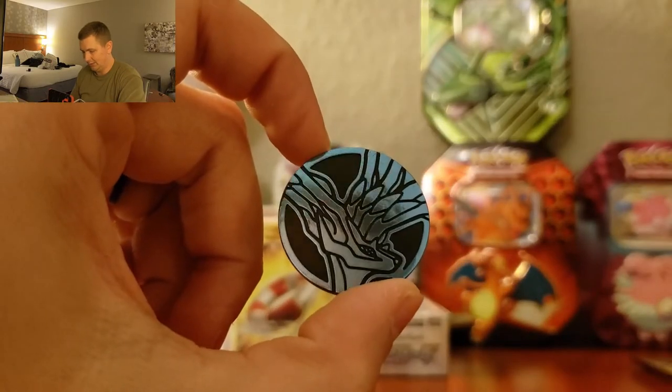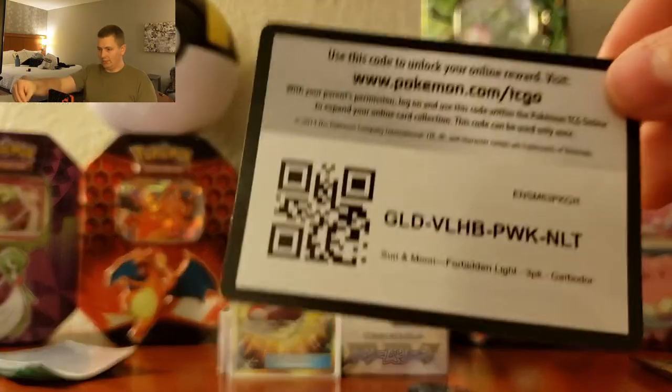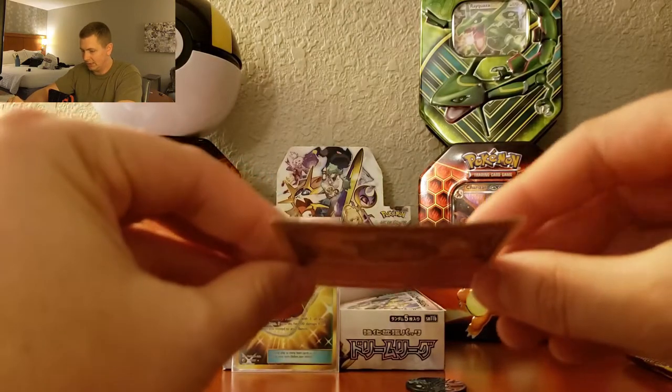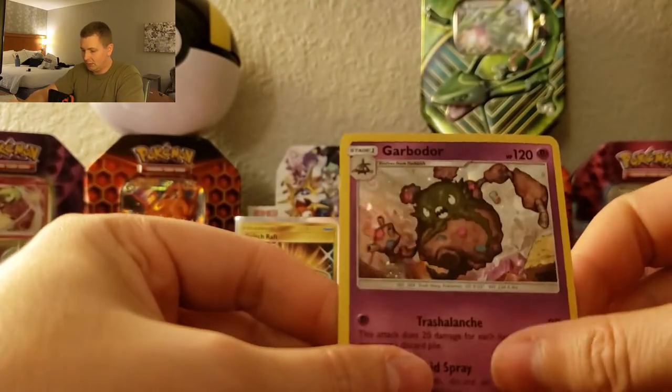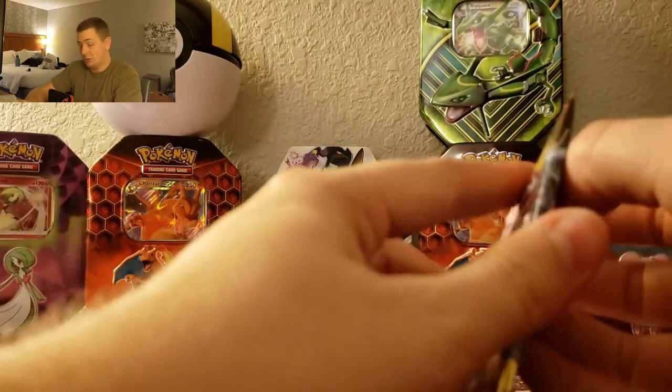Hopefully that fixes it — I pretty much ran out of storage on my phone and that's why it shut off. We are going to go through these: pop the coin out. Okay, there we go — I think that's Xerneas, could be wrong. There is the three-pack code card and we do have the extremely bowed holo. It doesn't look that bad on camera but it is pretty bowed — it's a holo, so it is what it is. Let's go through these boosters.